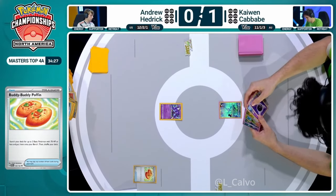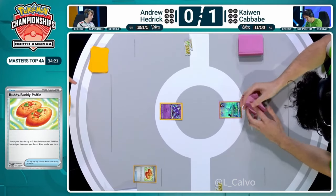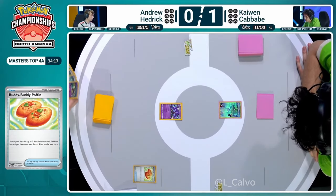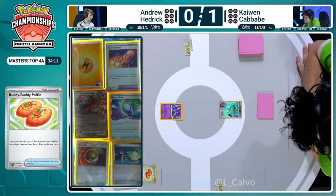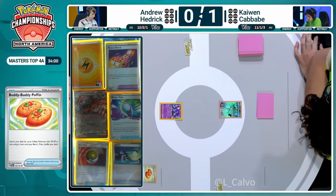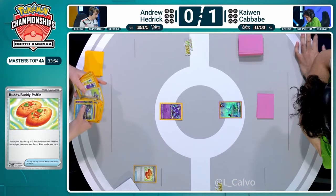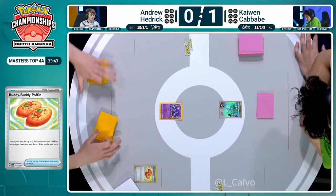Buddy-Buddy Poffin is going to be played for Andrew Hedrick, allowing all of these Pokemon to be lined up on the field, with these Comfey to start getting cards into the Lost Zone. Did you see anything in the prize cards that was too detrimental for Andrew Hedrick? I was too focused on the two dark energies. The Blood Moon Ursaluna could be troublesome, the rescue board, the Mirage Gate, the switching, the lightning energy. This deck runs the bare minimum of eight total basic energy, so honestly all of those cards could affect things - but nothing super major where Andrew doesn't have extra copies.